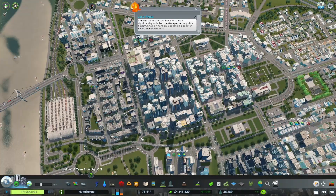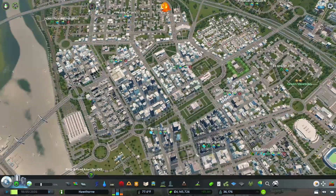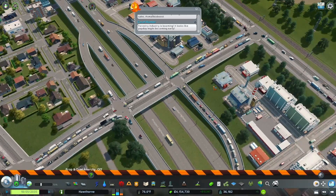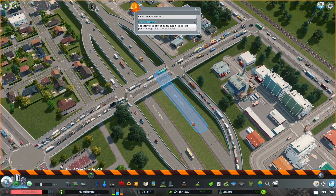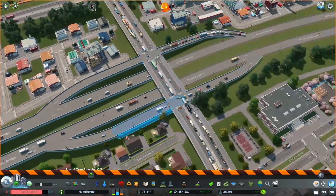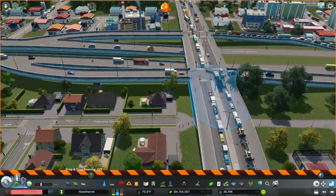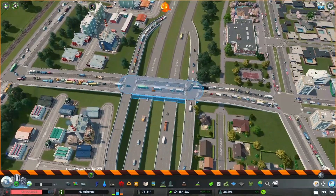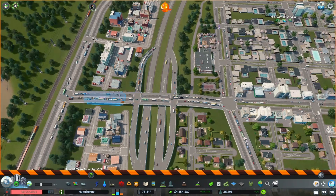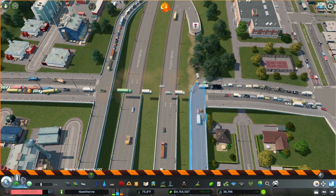My goal for today is this intersection and this stretch of road — if we can make those better I'll be very happy. I like to pause the game while working because otherwise traffic gets all messed up in other areas. We don't have a ton of space, but I'm going to build a double roundabout type thing — basically a half roundabout here and a half roundabout here, like a big ellipse. It'll keep traffic flowing with no left turns and no stop lights.